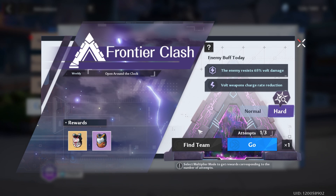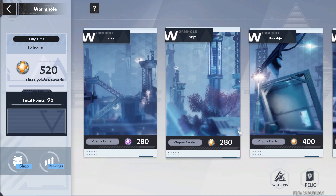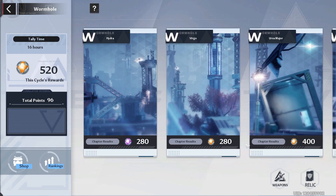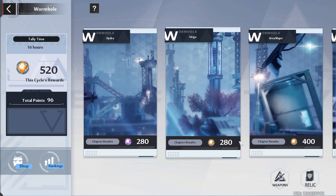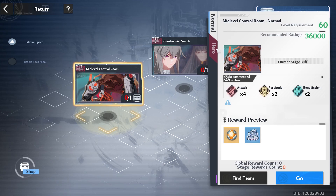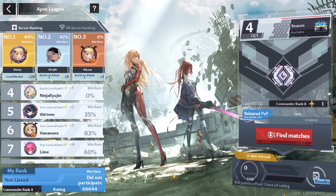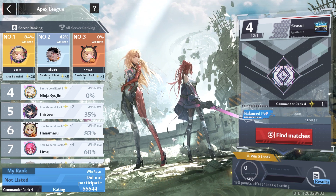Frontier Clash - if you have a Volt Team, this is going to be pretty hard, but if you have friends who have other teams to help carry you, you might want to get with them. Void Risk - we got another attempt today, so go ahead and knock that out for a chance at that Matrice. Wormhole - today is the last day to complete this, so make sure you do that to get the Energy Crystal Dust. Raids - make sure you do the Heroic of the first two and do the Battle Test Area. Apex League - if you're trying to reach Grand Marshal, you might want to put a couple hours in each day.